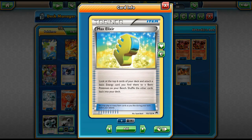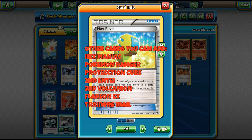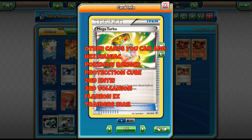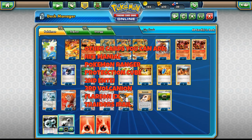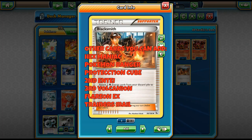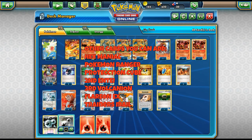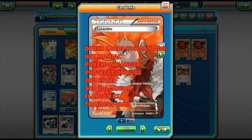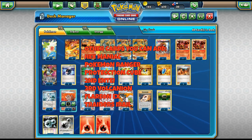We're playing two Max Elixir — another way to put energies on Charizard quickly, though it only works for basic Energy. We have three Mega Turbos and four Ultra Balls. VS Seeker is very important in this deck with Blacksmith. We're playing three Blacksmith total — this is a speed deck so we need Blacksmith to get energies on Charizard as soon as possible. One Colress for draw support, and one Lysandre.